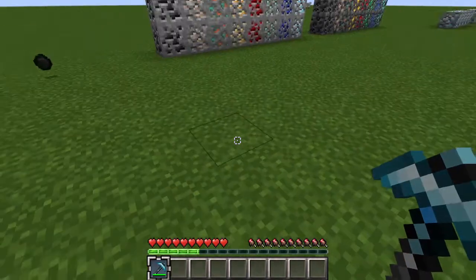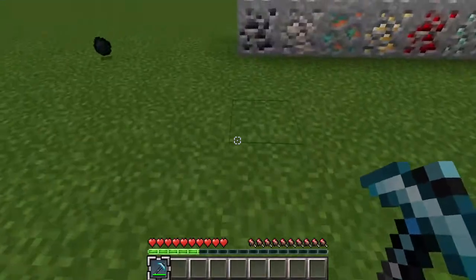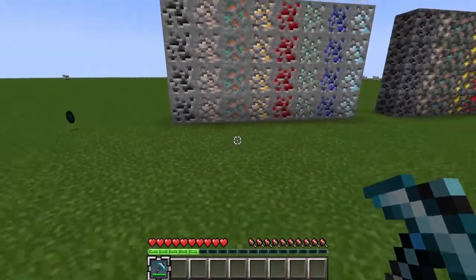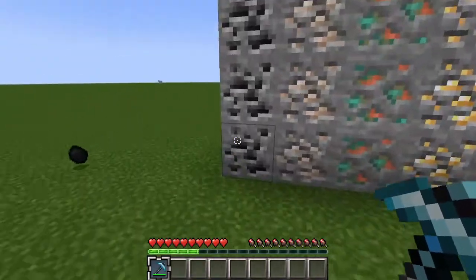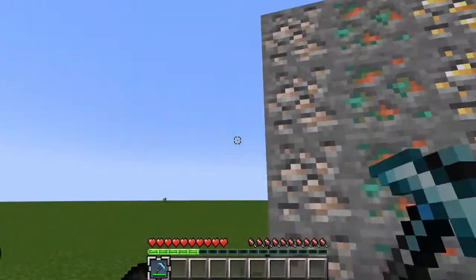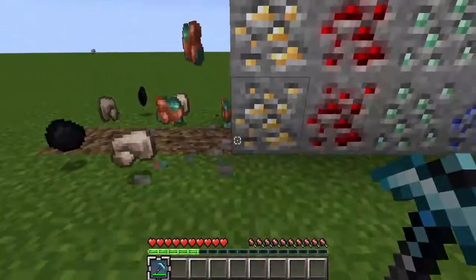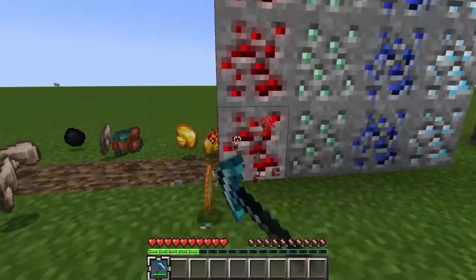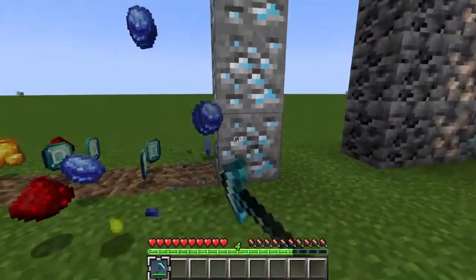The original datapack will be linked below. So these are all the regular ores that we have here, including copper. Coal, that goes well fine. So this is the iron, copper is fine, gold, redstone, emeralds, lapis, and diamonds.